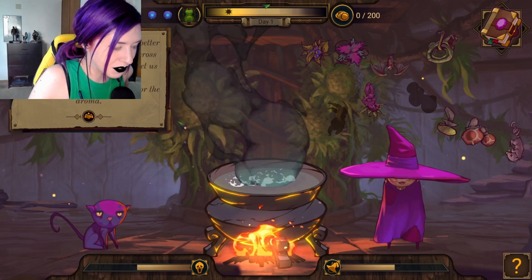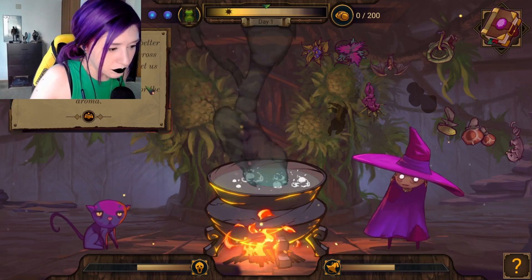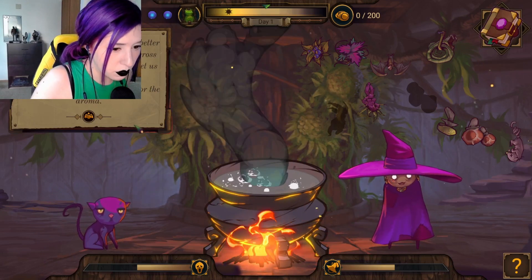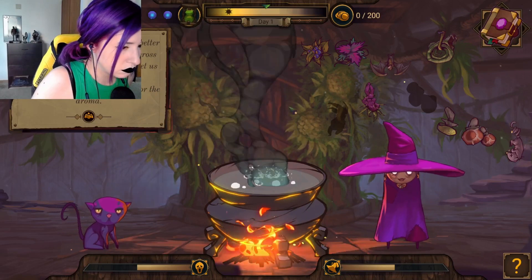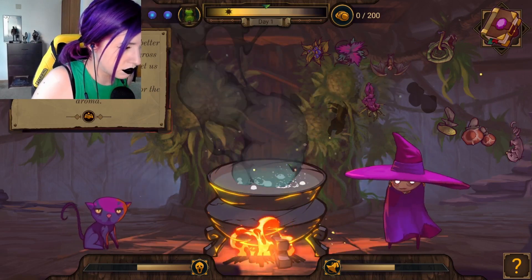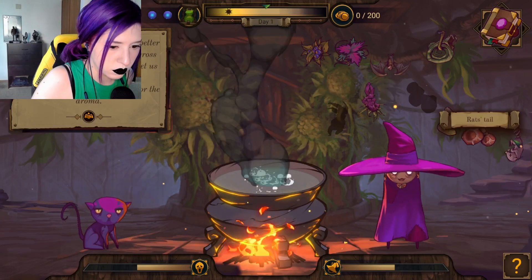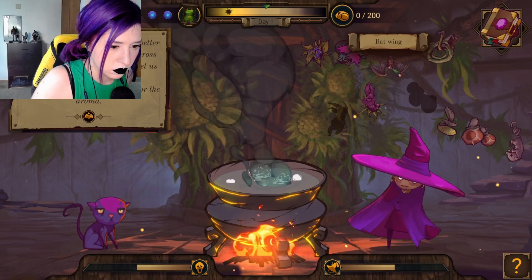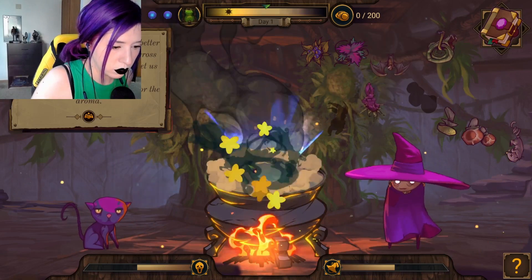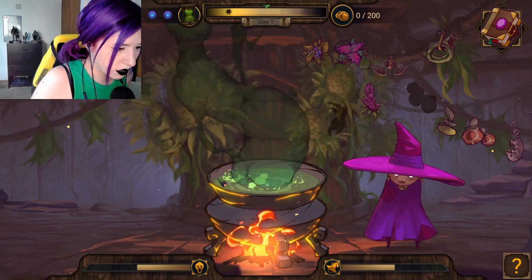Let's hope this time will treat us better than the last one and we won't cross anybody. Maybe a cup of tea to get us going? Mix nettle leaves and nightshade, then add some roots for the aroma. Nettle leaf, nettle, nightshade, and some roots — wow root. Green tea. Give away.